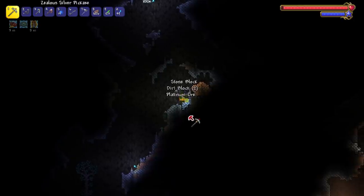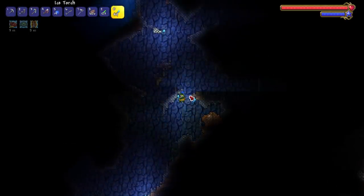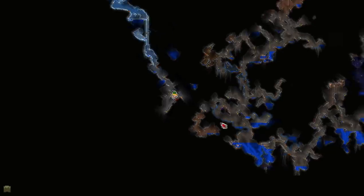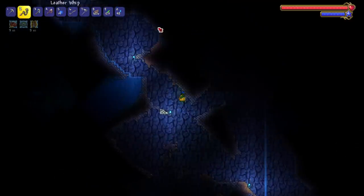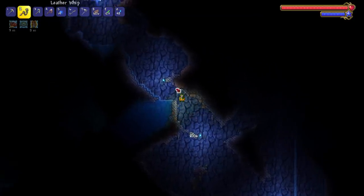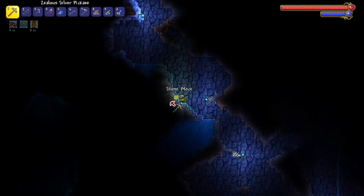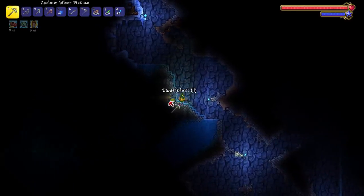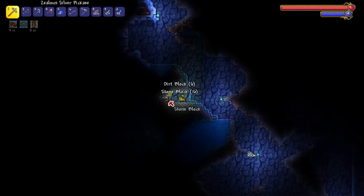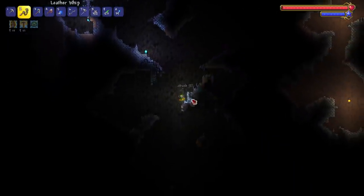Let me get some more platinum here because we do need platinum for the armor set and the summon. This seems to be like the sweet spot. I connected to another cave - look at this, we still got the icy backgrounds but we have stone everywhere. If we stay around here I should probably make a bunch of entrances to other areas of the cave and just farm enemies until flinxes spawn.